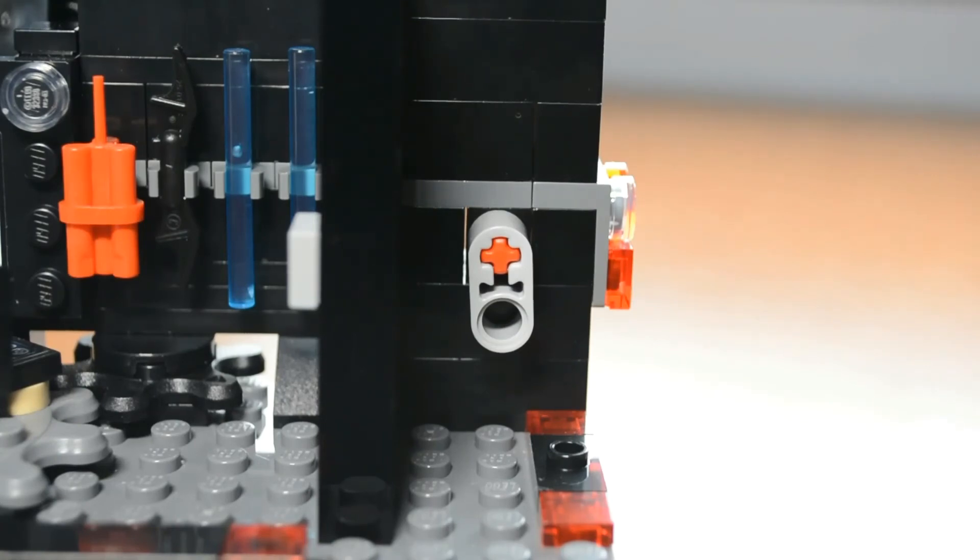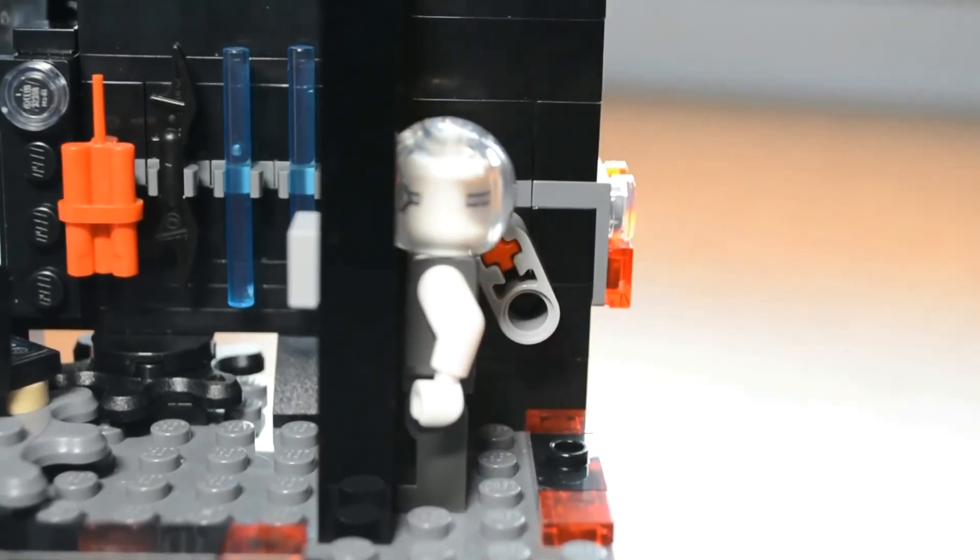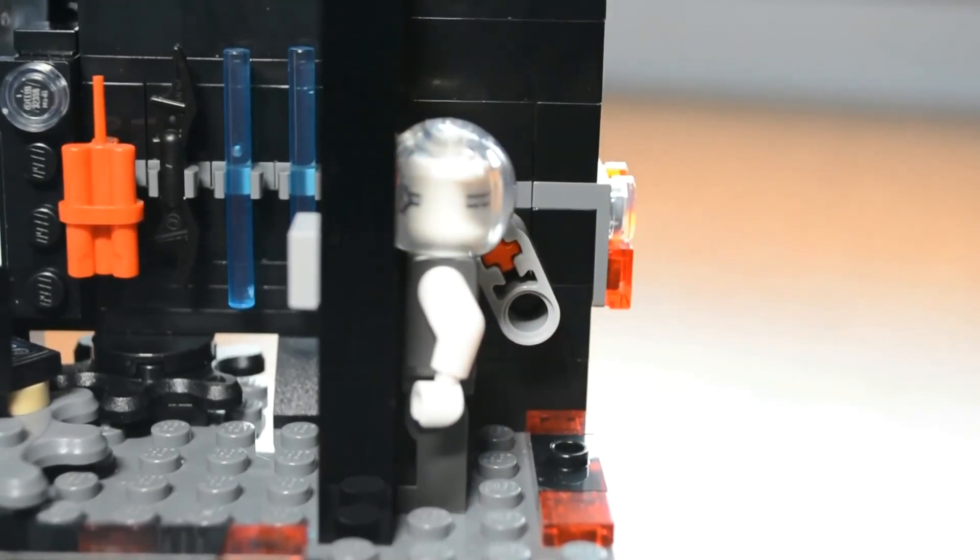Basically, it's only a 2x4 stud space. You can barely fit a minifigure here. The only bad guy you can fit in here is the Mr. Freeze minifigure. If I just put it in right there, it fits just right. If I put it back further, the back won't fit.